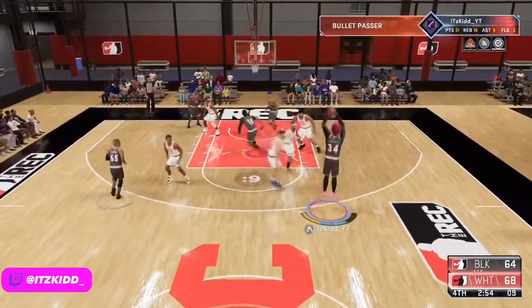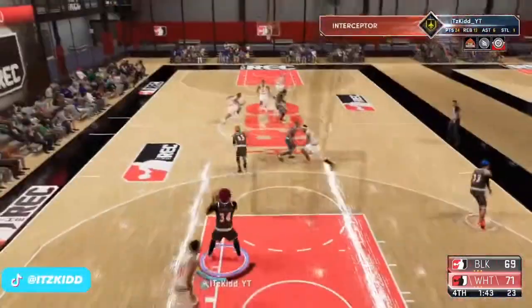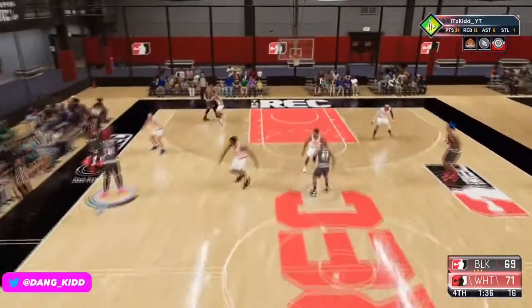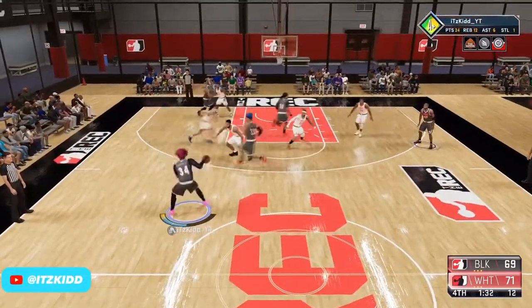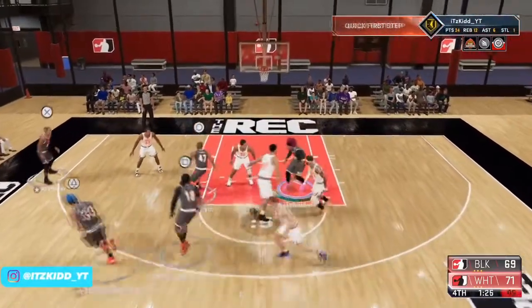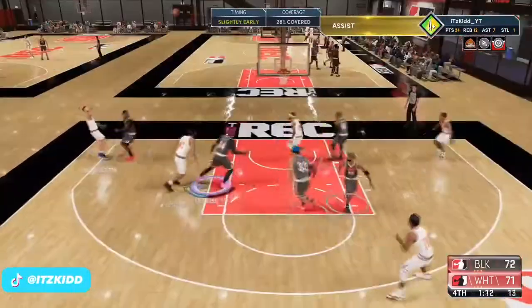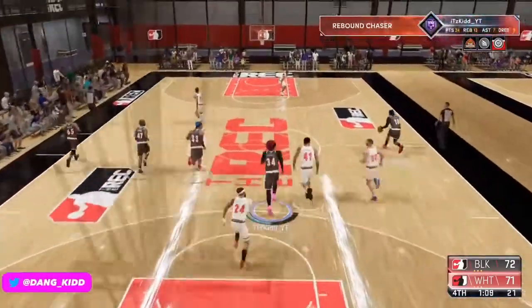Some of you may be concerned about the height difference when going up against taller builds in the paint, but that's where strength comes into play. If you paid attention at the beginning of the video when I showed my physical stats, I did upgrade strength on this build. With 2K, contact dunks will still happen, but not as much as long as you know how to play inside and paint defense.